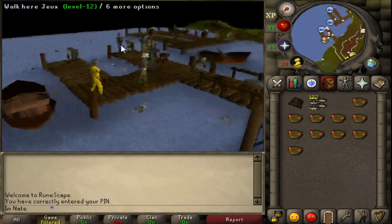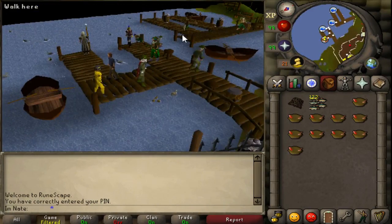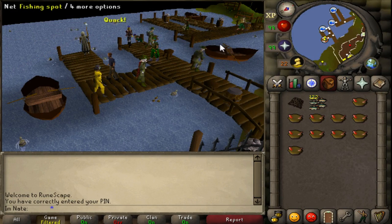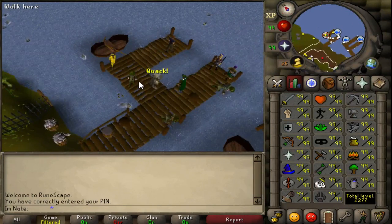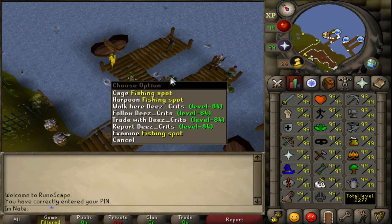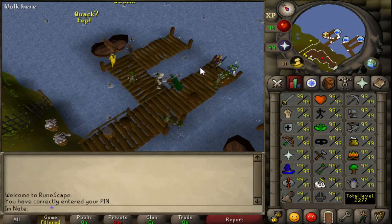I'll just go over this place first. This place did get a change, and that change is that it has a plus seven fishing boost all the time. It's invisible, so it doesn't raise your level to where you can fish new stuff, but it does affect your catch rate. So if you are not 76 fishing, even with the boost - if you're like 75 fishing - you still can't fish sharks, even though the boost would put you above 80. But it does make it so that you catch things as if you were 82 fishing, so that is a nice little boost to this place.